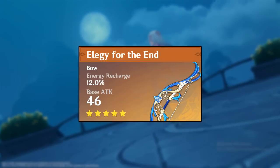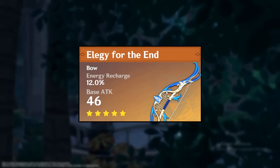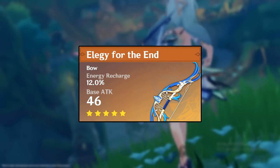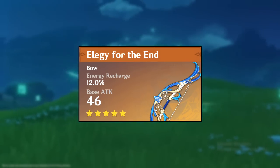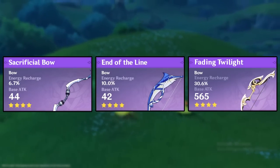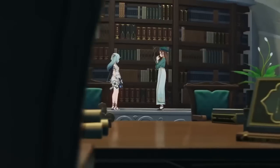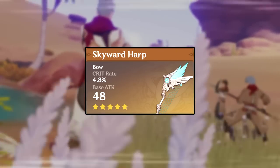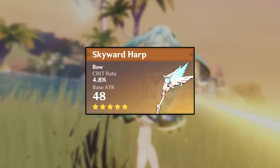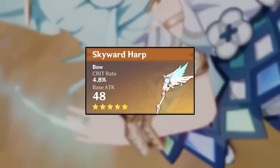The Elegy for the End is also a great option — higher base attack, energy recharge, helps team with elemental mastery, and some attack. If you have enough energy recharge through C6 or other team members, you can use damage-focused bows like the Skyward Harp for its high base attack and crit stats, since the damage bonus scales off her base attack. Other energy recharge bows like the Sacrificial, End of the Line, and Fading Twilight are decent budget options.